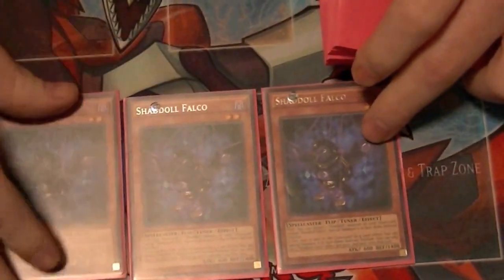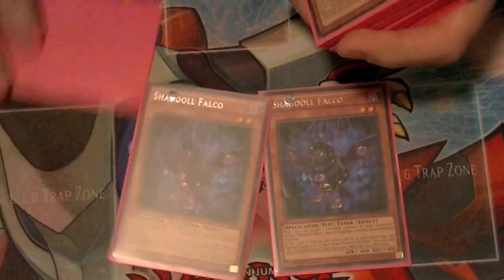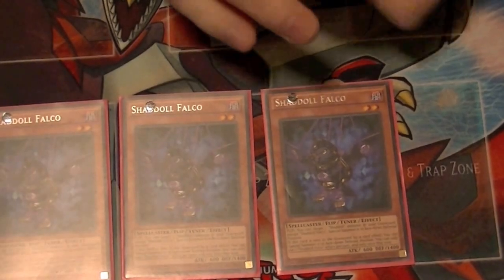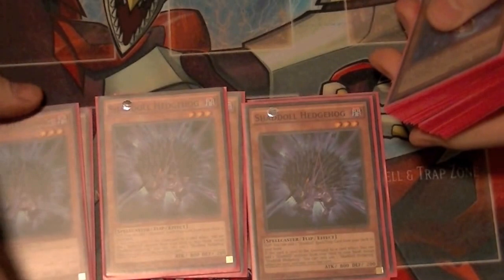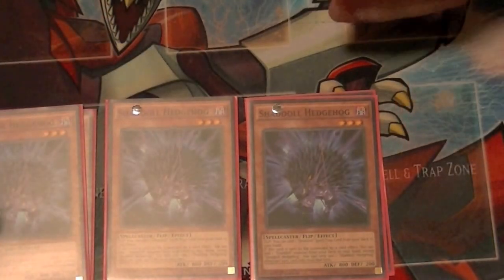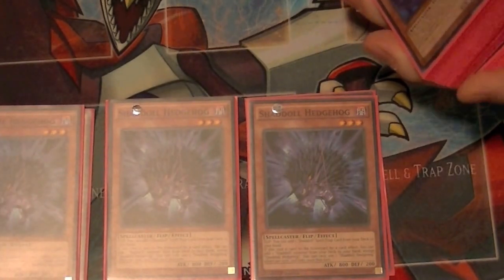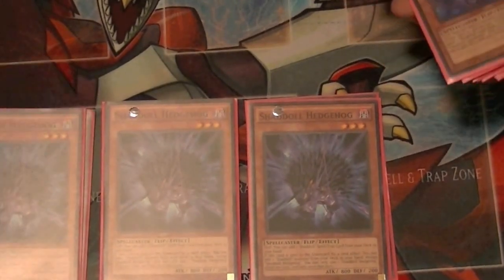We start off with three Shadal Falcos. When this is sent, you can special summon it in face-down defense position, and when you flip it over you get to special summon one Shadal monster from your graveyard in face-down defense position. Then we have three Hedgehog — this is the Stratos of the deck. When it's sent from the deck to the graveyard by a card effect, you can add any Shadal monster from your deck to your hand. And when it's flipped face up, you can add any Shadal spell or trap to your hand — so that's how you get to your fusions and Shadal Quarter.